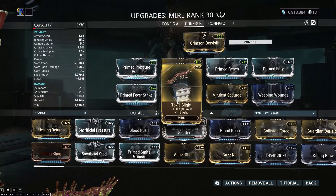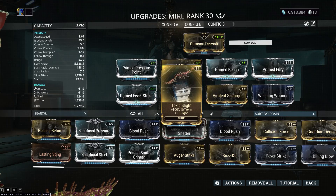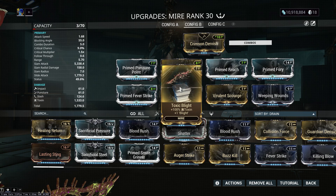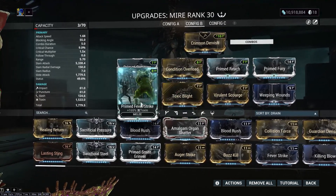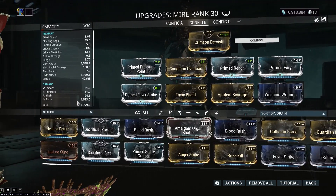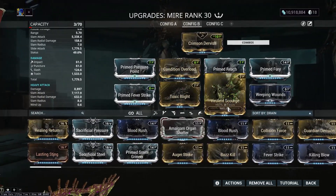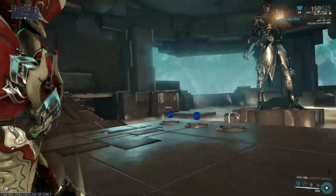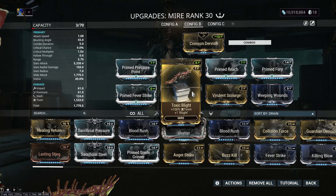You can get Viral procs off of the Blight effect from Toxic Blight. In case you guys don't know what the Blight effect does — it's Red Veil's syndicate effect that does an AoE Viral proc for a thousand damage. And it gives you back energy, and I think it also gives you speed as well. So technically you can get a Viral Toxin on this — a Viral Toxin would be insane. It is XP-based the way this works, and we can't get XP in here so I can't show you, but it's pretty solid.